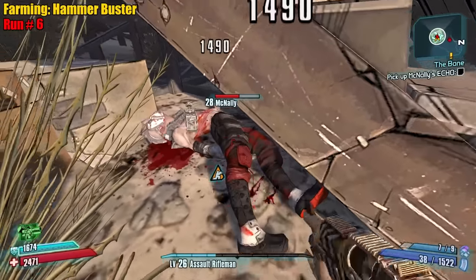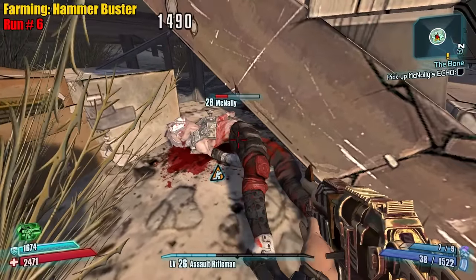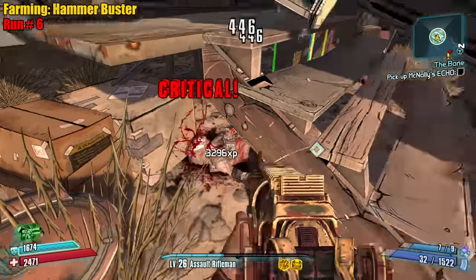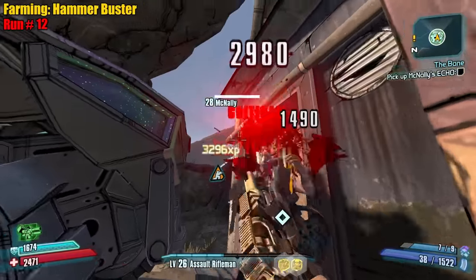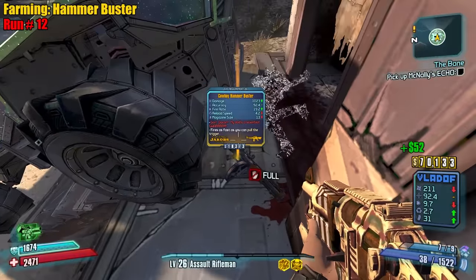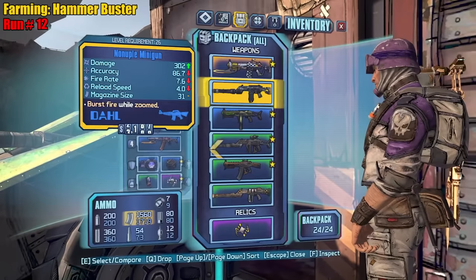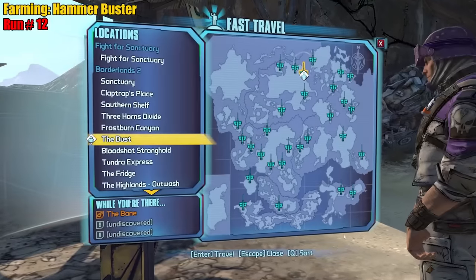Why are you under the stairs — is he stuck there? Can you get out? He has sleep paralysis — he didn't even flop at all. Hey, there we go. And 26 — even toward grip, you know what, more damage, I'll take it. Not bad, not bad.